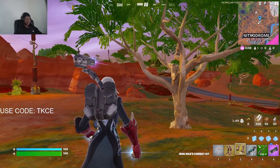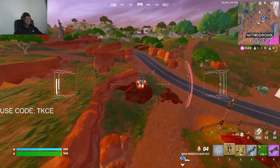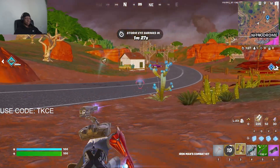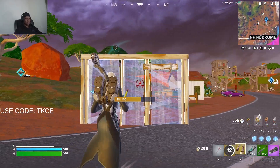It's called the Iron Man Combat Kit and the Iron Man Flight Kit. To fly, you just right-click normally and then you can use them. You can use both at the same time — or maybe I don't know how to use them at the same time.